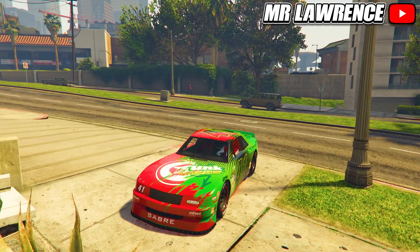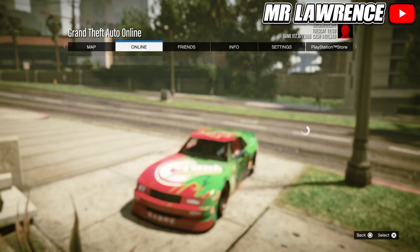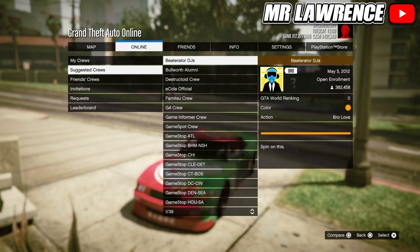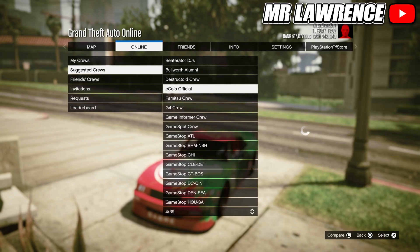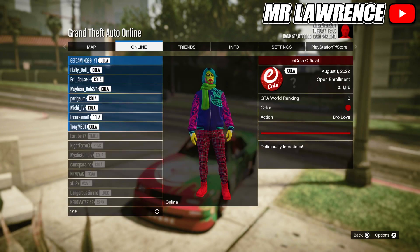I will leave links to the crews in the description, but I also found out how you can join in-game. Open your pause menu, go to Online, then Crews, then Suggested Crews — and here you will find the official E-Cola crew. In there you can already see players wearing the E-Cola outfit.